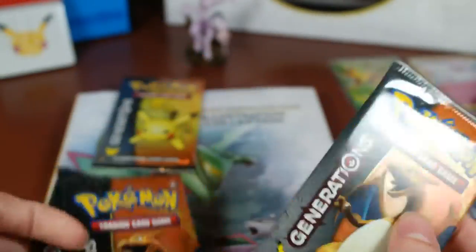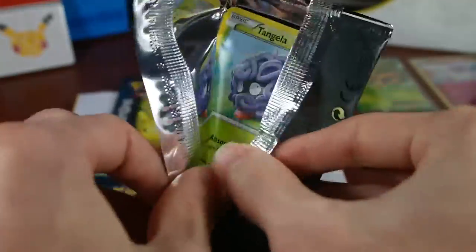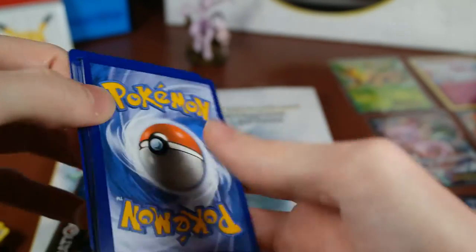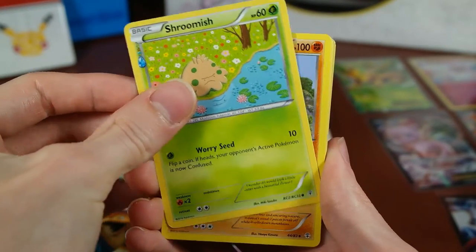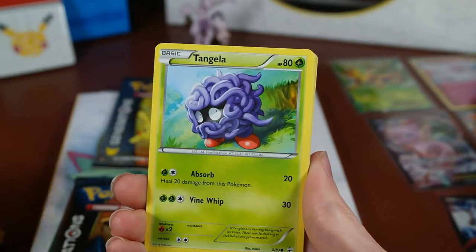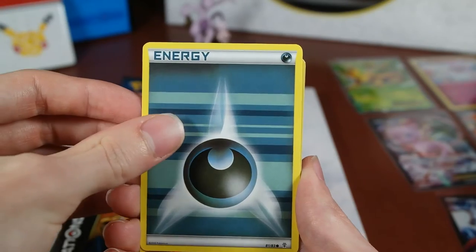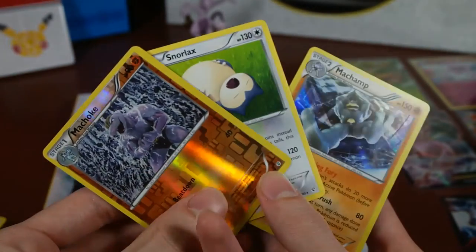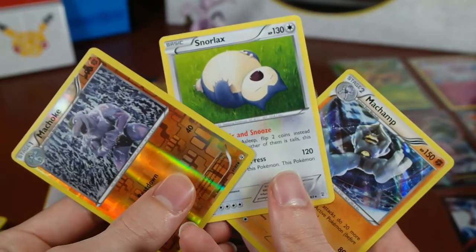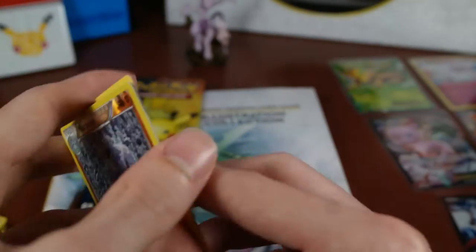Alright, three Charizard packs — start with the one in the back. Three to the front: Shroomish, Graveler, Revitalizer — that's a good card — Tangela, Zubat, Geodude, Dark Energy. Our Reverse is a Machoke. It happened again — the Snorlax is supposed to be a Radiant Collection, but it's a Rare. And we got a Holo Machamp — that's pretty cool. But I don't know why this keeps happening like that. That's weird.